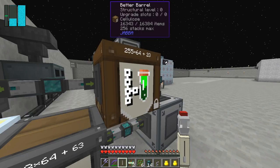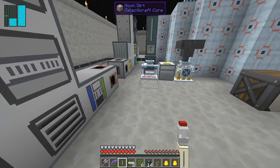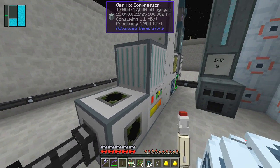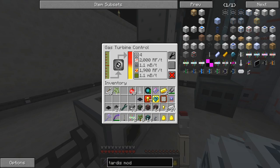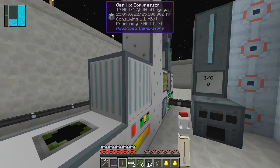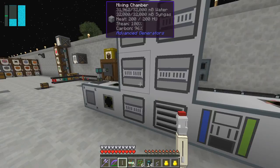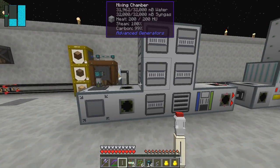It looks like this has just about reached another 40-odd cellulose, and that should be full. So let's produce the syngas, and then it comes into this gas turbine here. At the moment it's using about 1.1 millibuckets per tick and producing nearly 2,000 RF per tick - maximum is 2,000. Because I've got four vibrant turbines on here. I'm planning to do the same thing again in the TARDIS - so that's the goal.